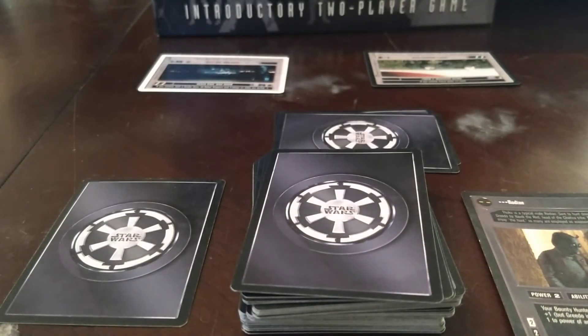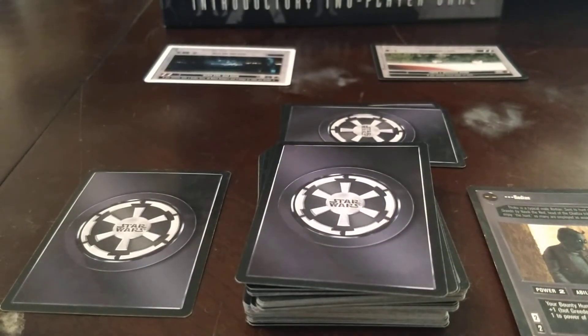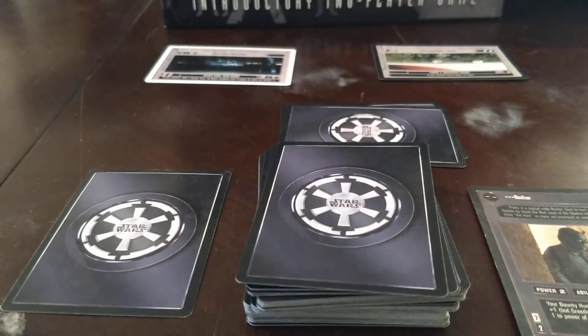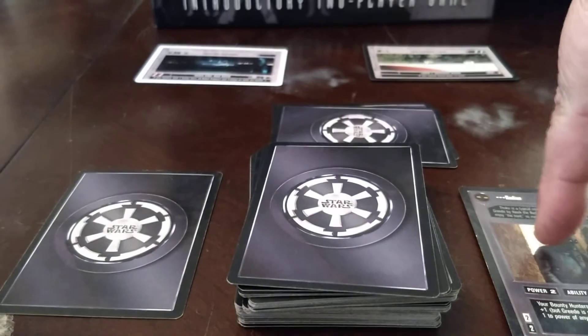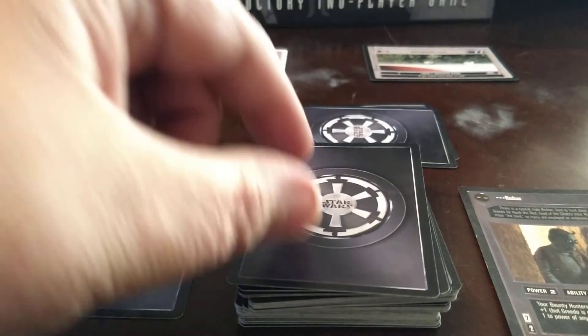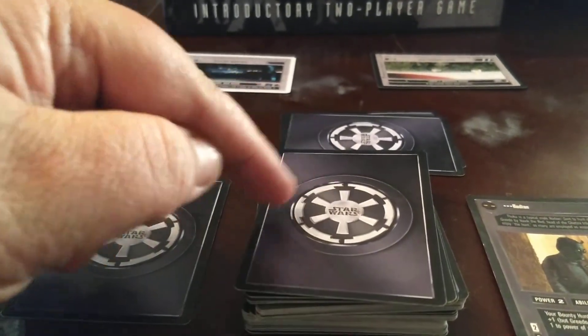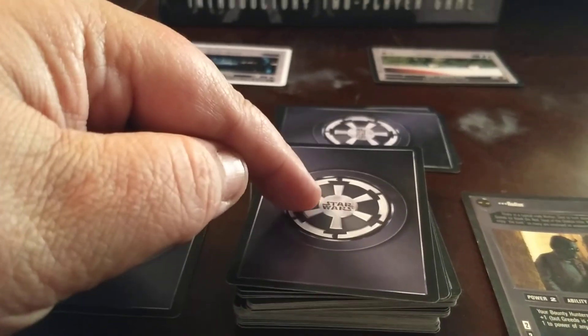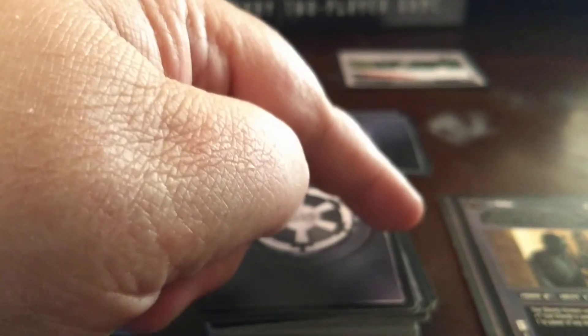Now anytime it refers to your living force, these cards are your living force. Once they are gone, the game is over. So say you need to lose force — you can either lose force by putting one of the cards from your hand into the lost pile, or you can flip over a card from the top of anywhere in your life force: your reserve deck, your force pile, or your used pile. If you have to lose force, flip it over and it goes in your lost pile.